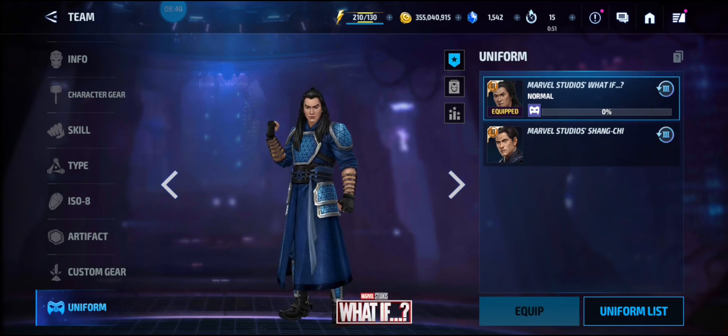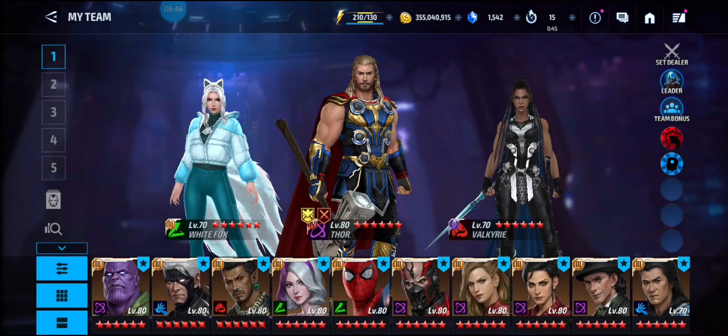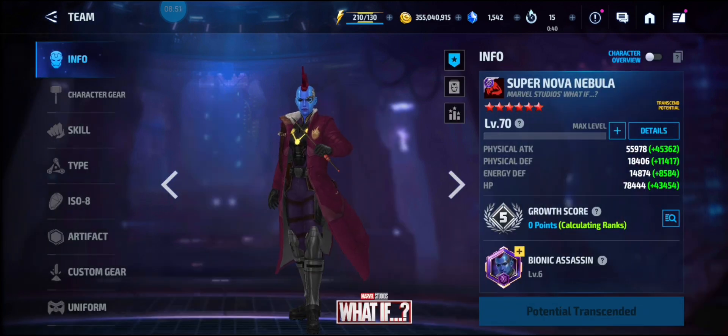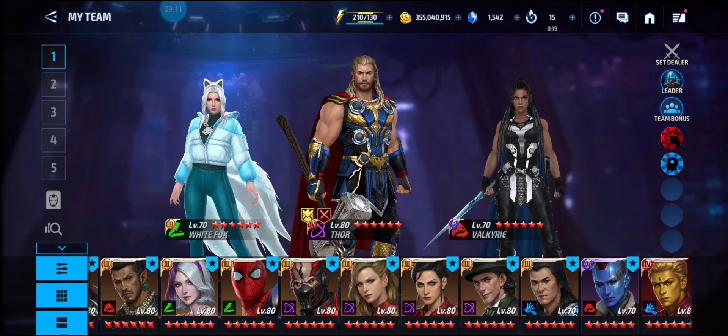So the What If update is kind of lackluster. The only good uniform out of this was Supernova Nebula for ABX combat female days — she did shine on that one. Nebula was really the winner of this update. We did also get a free character in Cohort, so that's okay.